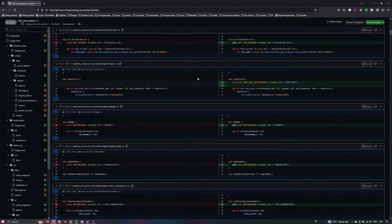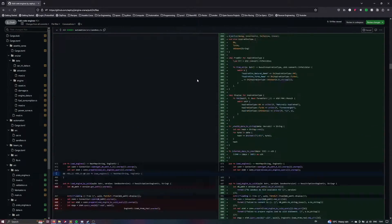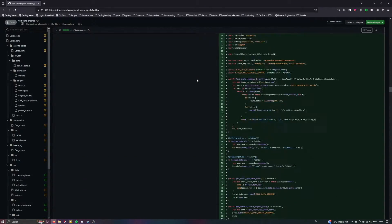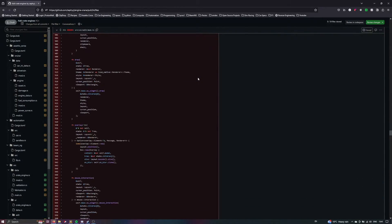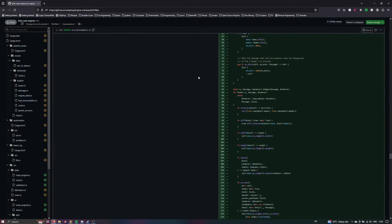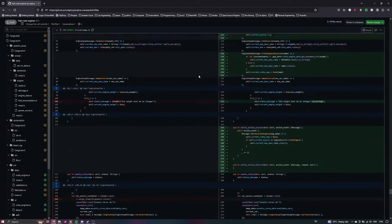Hi there, Zephyr J here. Hope you're having a good Christmas break. Over the last week or so I've managed to find some free time to code up some more features in Engine Crane, and yesterday I released version 0.3. For those of you who don't know me or the channel, I created a mod which allows you to take engines made in Automation and put them into cars in Assetto Corsa. I've not done an update video in a little while, so here's a rundown of what I've been up to.